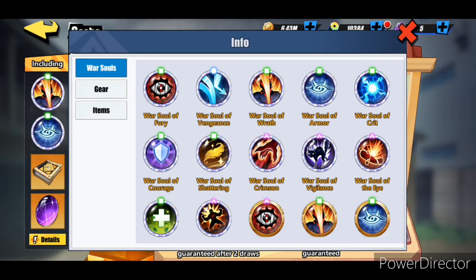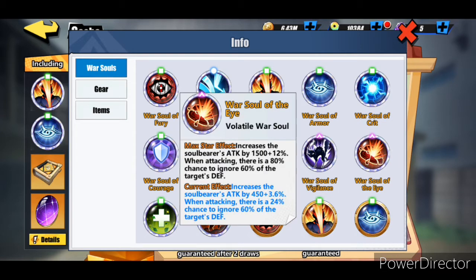For Kyoraku I'm going with the Warsaw of the Eye just because I want him to do more damage to other characters' specialty types such as skill and defense. He's going to be able to ignore sixty percent of target defense, which is going to be huge especially if you attack attack specialty characters like Aizen, Urahara, and Kenpachi - they're going to feel a lot of pain from this Warsaw.